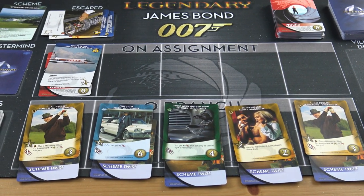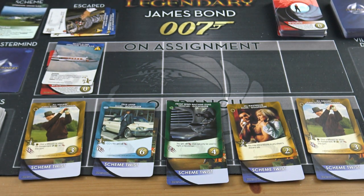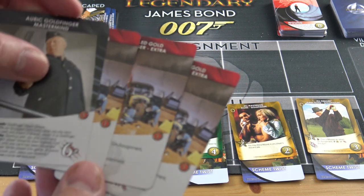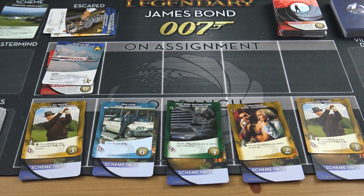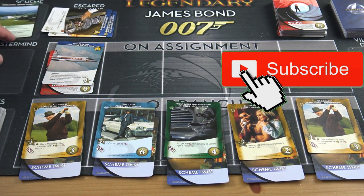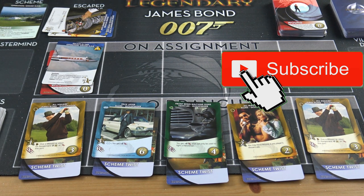I defeated Goldfinger three times but had to defeat him one more time — so Goldfinger defeated James Bond. There he is — Goldfinger with those three remaining cards, which would have cost nine to defeat. So I lost, but almost won! I hope you enjoyed this playthrough of James Bond 007 Legendary, the Goldfinger — Operation Grand Slam scenario. I might do another one shortly. There's a new expansion coming out based on The Spy Who Loved Me, one of my favorite Bond films, so I'm looking forward to that. See you next time, bye!